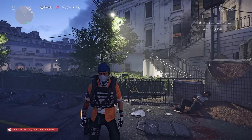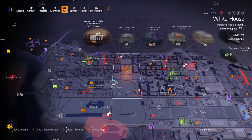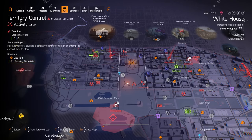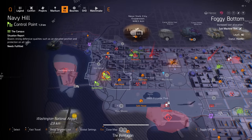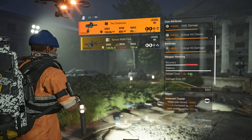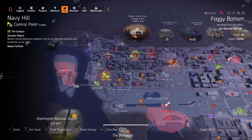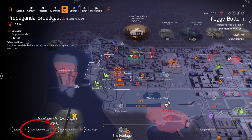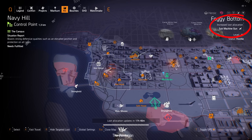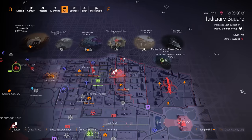Now let's talk about farming exotic drops directly. Exotics can drop anywhere in the open world. For example, I recently got a drop from the Navy Hill control point — it was a Chatterbox. The reason I got a Chatterbox specifically is because if you open your map and check Target Loot, that area is set to SMGs as the target loot, which is why an SMG exotic dropped.